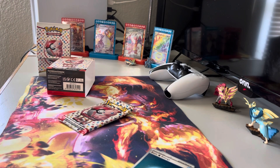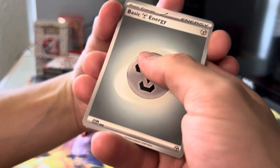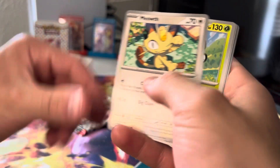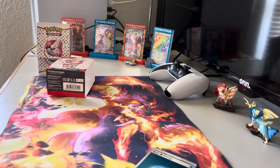Two packs left — let's see if this is worth the price. Code card, one to the front. Metal energy, Magikarp, Abra, Mankey, Meowth, Butterfree, Lapras, Cycling Road, Pidgeot reverse, Tangela reverse, and a holo Mr. Mime again.